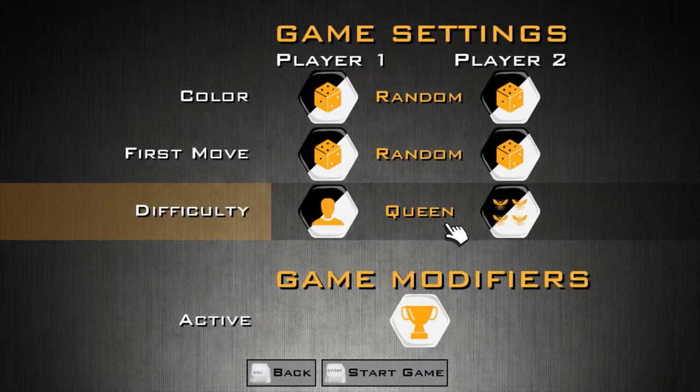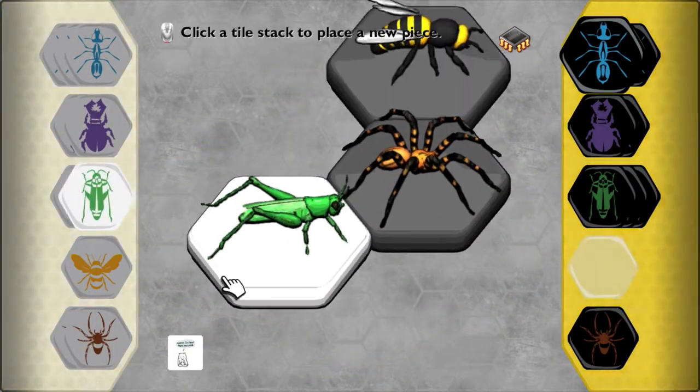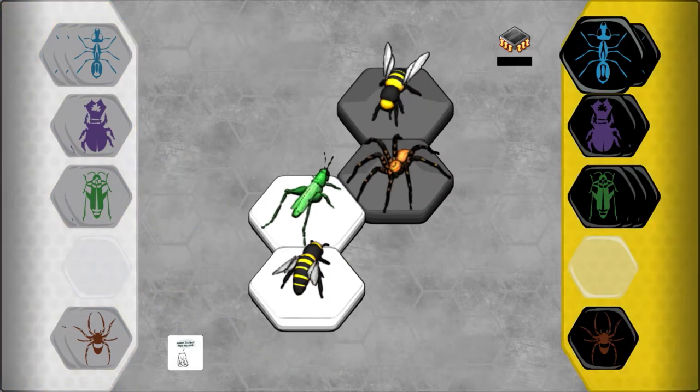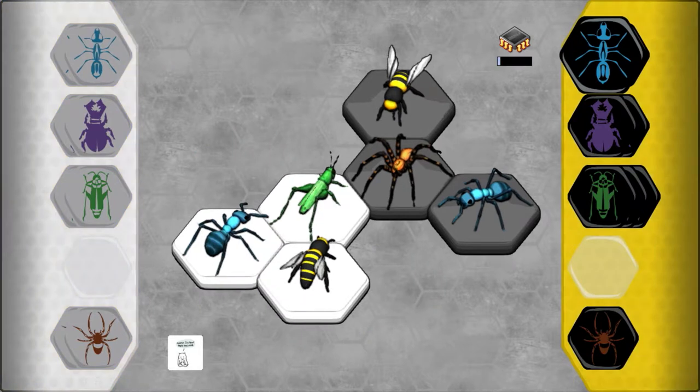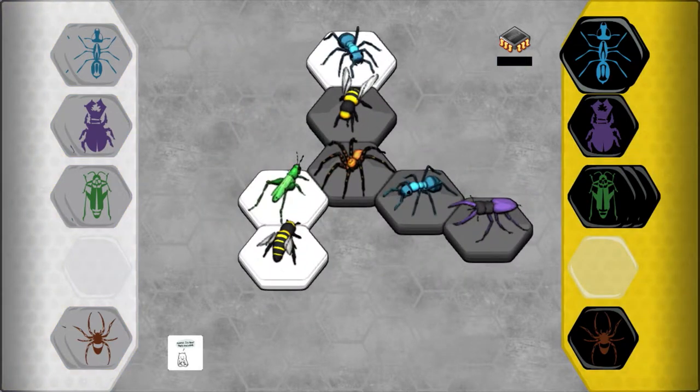Benevolent mastermind that I am, I will gladly divulge the specifics of this infallible plan. Step 1: place a grasshopper down. Step 2: place your queen bee behind the grasshopper. Step 3: place an ant on the space adjoining the other two pieces. Step 4: write a comprehensive dissertation on the significance of Prussian Chancellor Otto von Bismarck in securing the unification of the German states in 1871 while you wait for the AI to take its turn. Use future pauses in gameplay to check that you've correctly employed the Harvard referencing system.